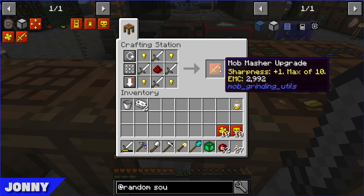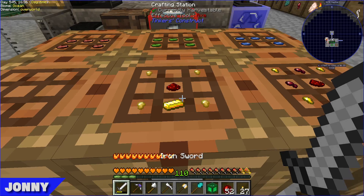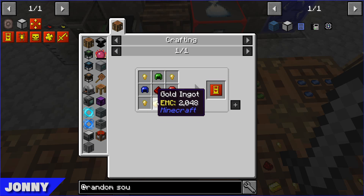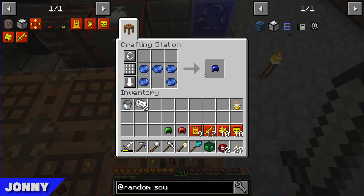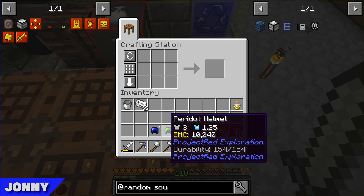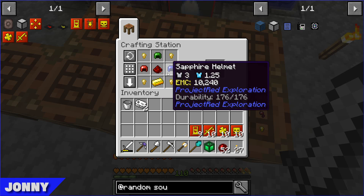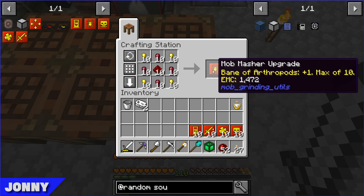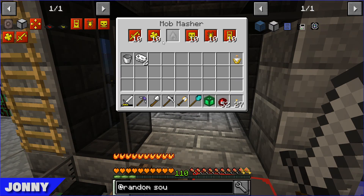The mob masher Sharpness one - I've already done nine of them because you can't stack swords, but that's the recipe. The next one is Beheading, which just needs three helmets. I've already set out the last helmets we need - ruby, peridot, and sapphire. Blue, green, red - so close! I got ten of those, and then lastly the Bane of Arthropods. So that's all the upgrades made and we can just put them straight in.